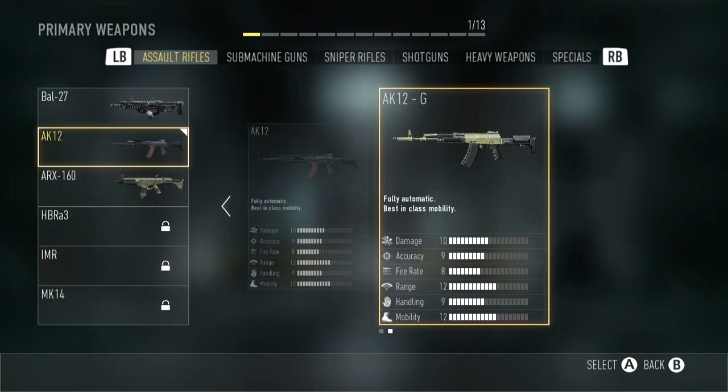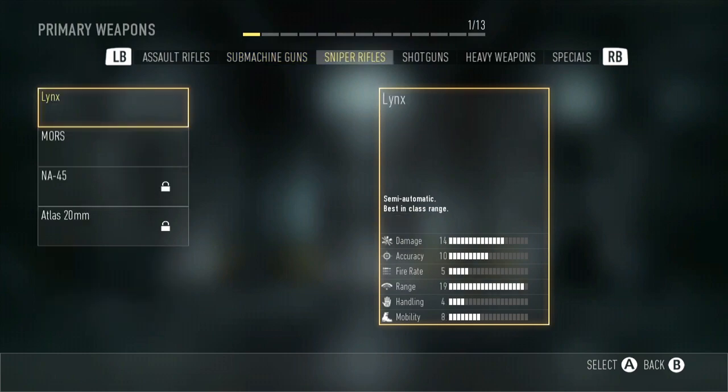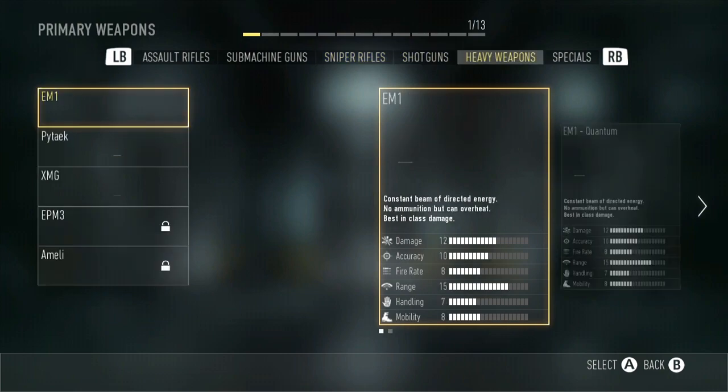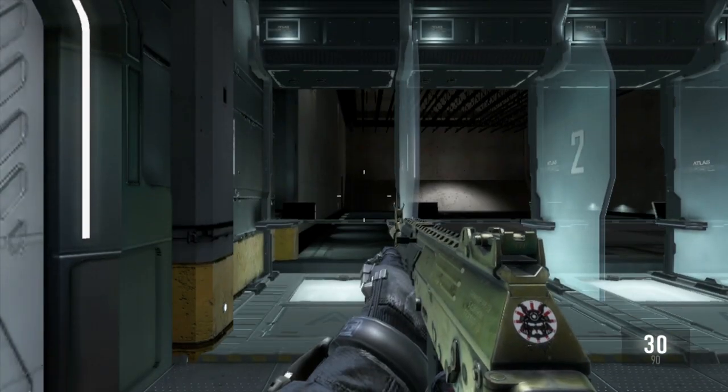Some other things to note: certain weapons don't even benefit. The ARX-160 — speed reload does not make a difference whatsoever, it's not faster. I don't know if that's a glitch or not, but I tested it and it's just not faster. For some weapons you can't speed reload at all because of how the weapon works — the Mors sniper doesn't work because it's bolt action, you put a bullet in every time, it's impossible to speed reload. Weapons like the EM-1 don't have ammunition so it doesn't work. And the XMG, just like the ARX-160, just doesn't benefit from speed reload for whatever reason.